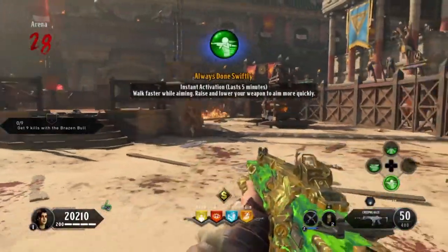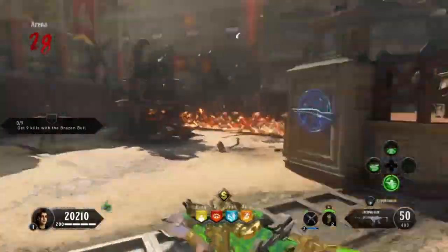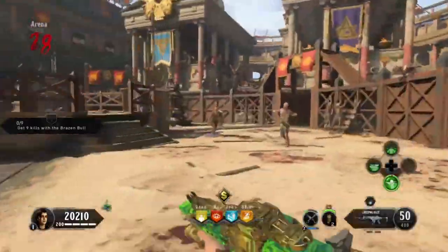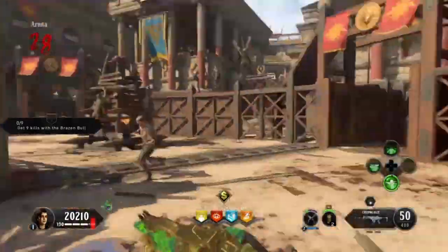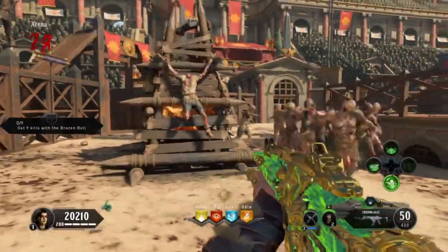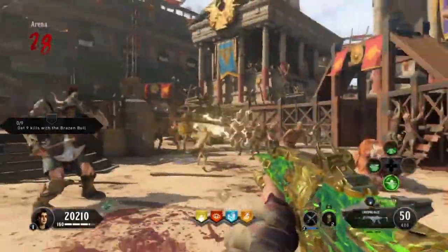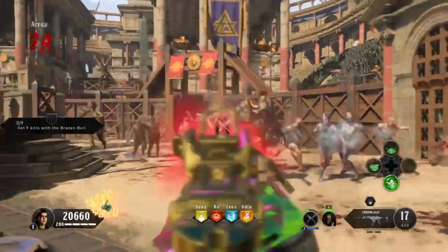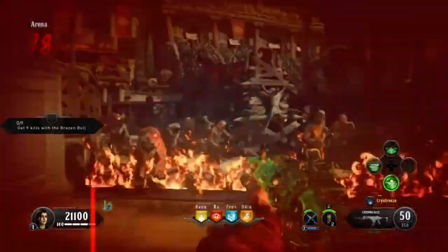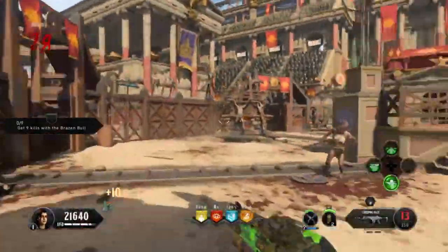Let's have some fun — Always Done Swiftly. Let me show you how this works at higher rounds. Get them all grouped up first — the jukes are real! Now we've got them all on the line. Wait for all the rest of them to spawn. Some of the big ones just kind of wander around. You've gotta run through the fire sometimes — it's okay, as long as you're not running repeatedly through it.